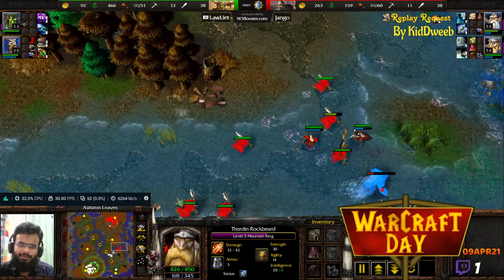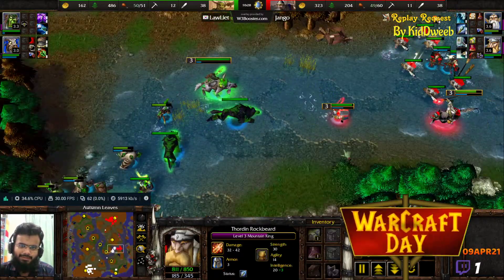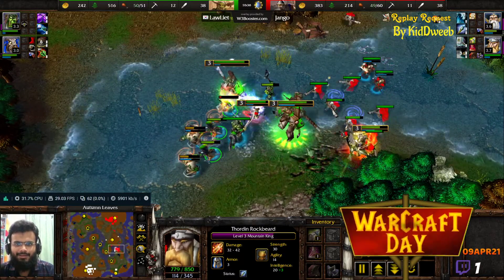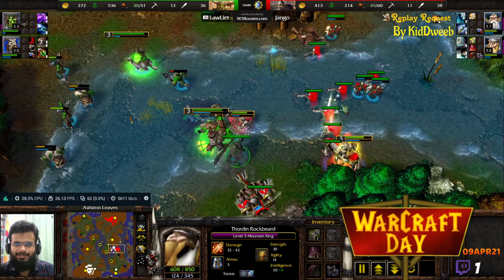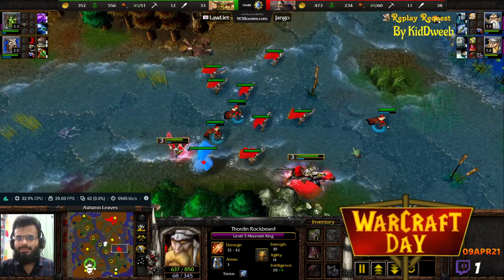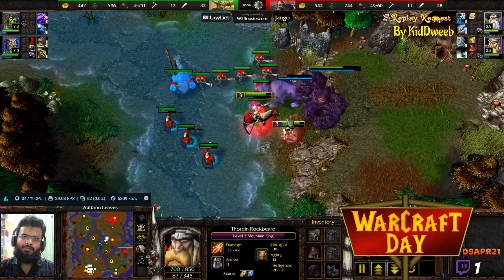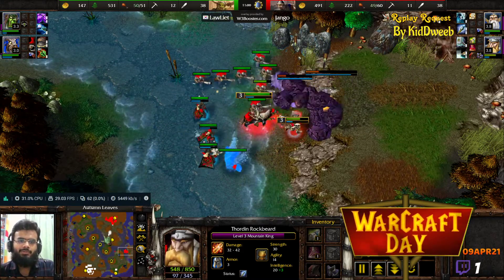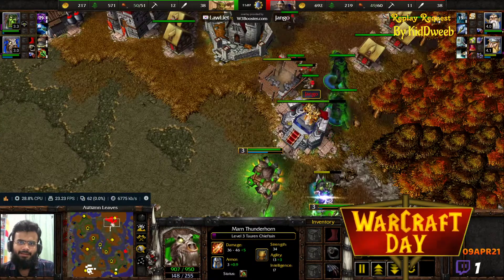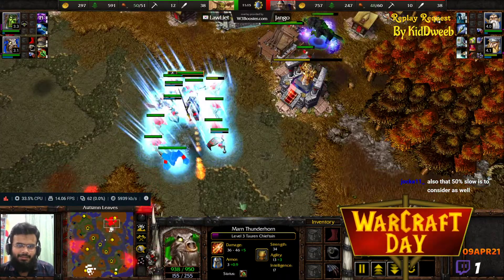Jango bounced back well in that fight after falling prey to the Creepjack. A Raider goes into the base of Jango, trying to deal damage with Lightning Shield. Level 2 Thunderclap! War Stomp! That's also level 2 — but War Stomp isn't exactly meant to deal a lot of damage; it's meant to stun. The purpose of the Thunderclap is the damage across the board, and War Stomp stuns the army so your Bloodlust-buffed units deal a lot of damage to everything that got stunned. You can also have a Lightning Shield on the Thorn Chieftain dealing damage over time.